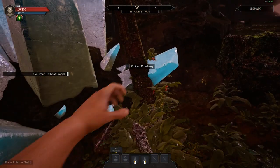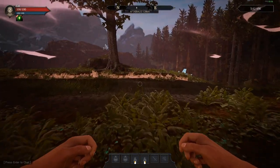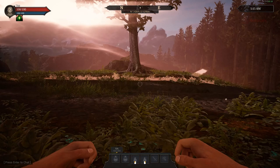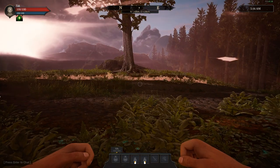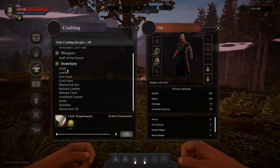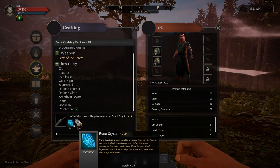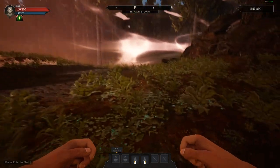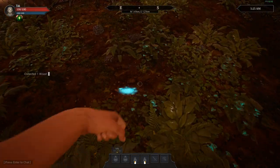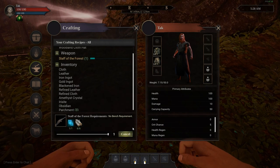Ghost orchid, crowberry — I don't know what all this is but I'm really excited about it. To craft the Staff of the Forest we need one more log. Here we go — right here, a piece of wood. Crafting the Staff of the Forest — we got our first weapon! I'm really excited. It's our first staff, but we need to learn a spell.